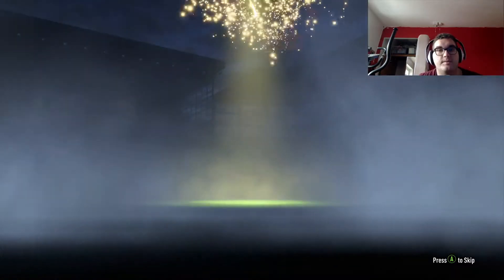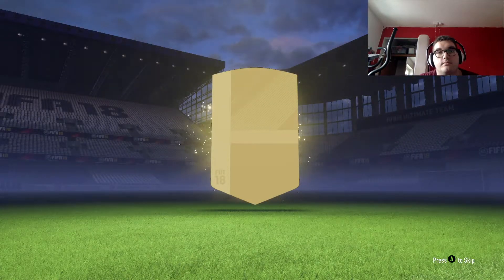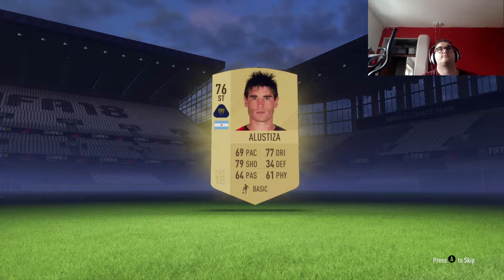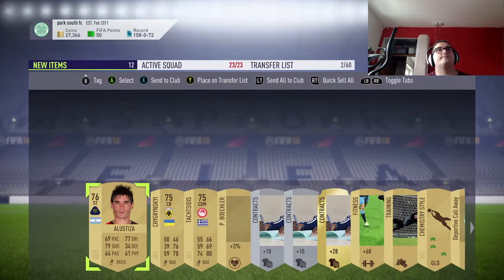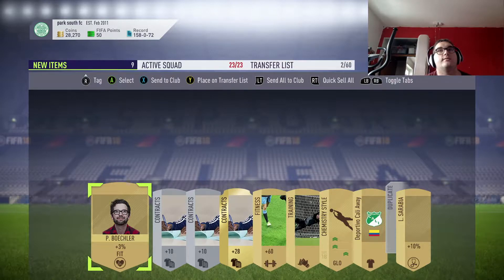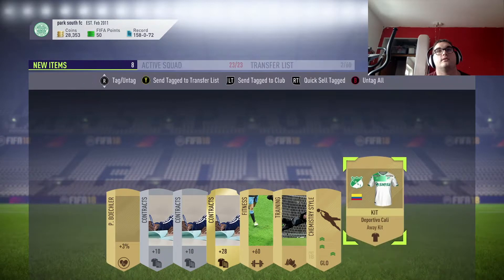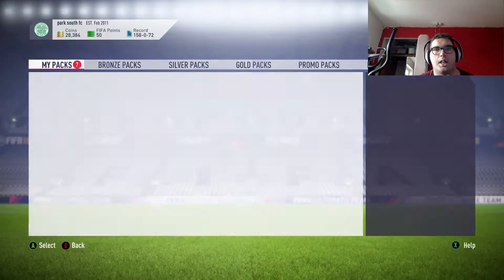Here we go - walkout please, be a walkout. Any good? Nope. Come on, someone be a bit better. Never even heard of this player. Nope, absolutely rubbish. At least we're getting money - 83 coins. And the kit, we don't need a kit. Send all of that to the club. Right, next pack opening.